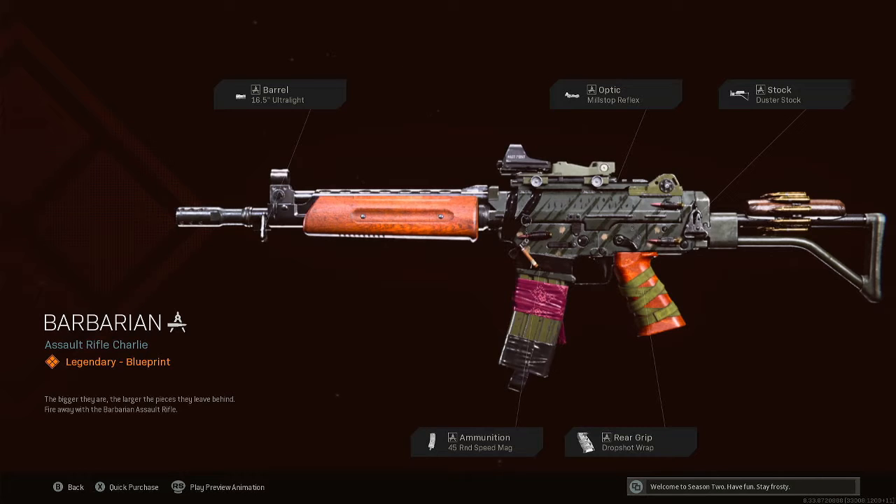What's up everyone, it's your boy Outlaw back with another video. This one is the Barbarian Assault Rifle Charlie Legendary Blueprint, unlocked by purchasing the Rebus operator bundle.